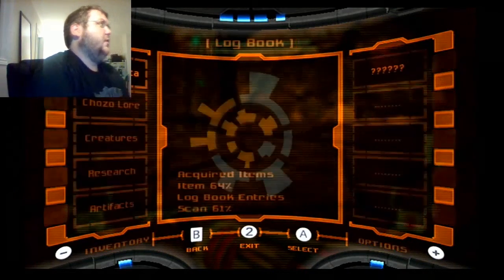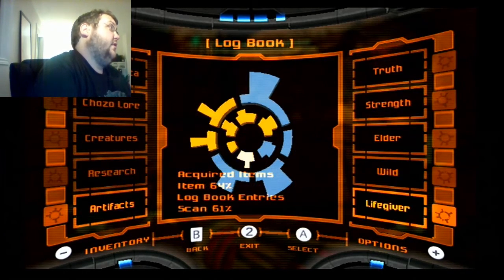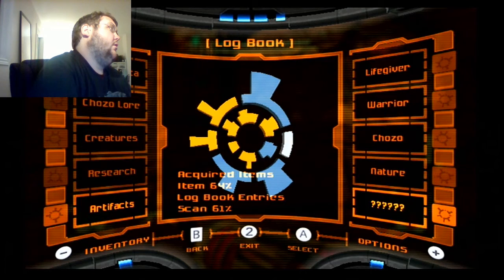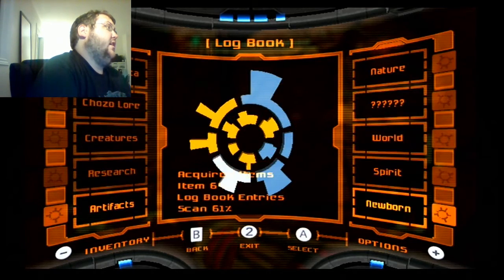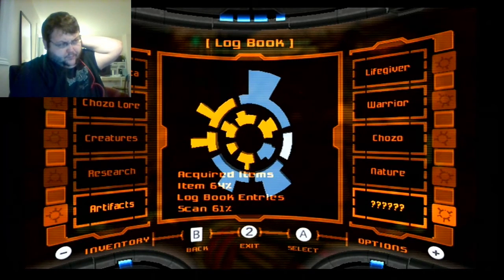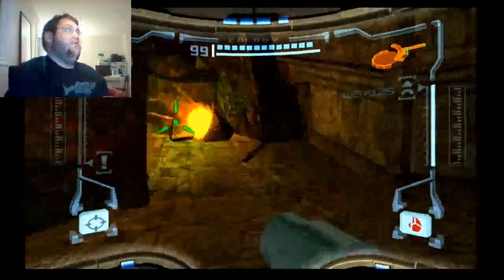Let's go to the log book — artifacts. We have most of these; we're just missing elder, which I know where that is — that's over in Fendrana Drifts. The Chozo clue says: 'A grove of life lies, reveal the pillar beneath the waves to find the artifact of Chozo.' I'm going to check through just so I know where that is. Fendrana's Edge and the tunnel. I think it's another one in Fendrana Drifts.